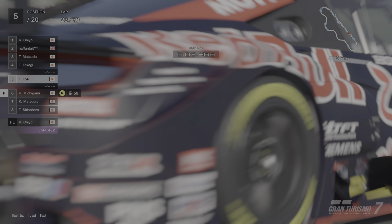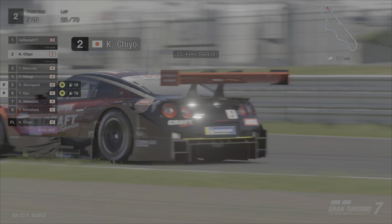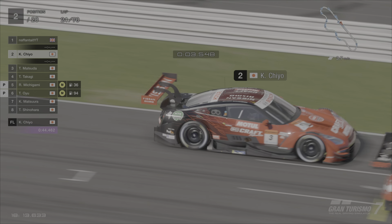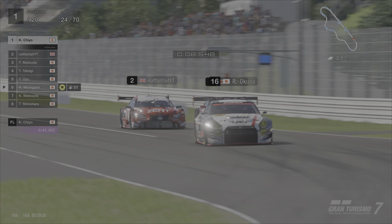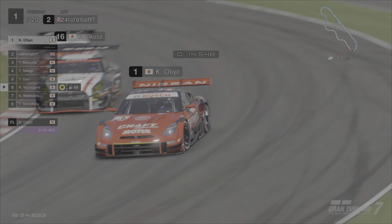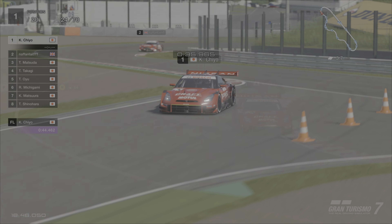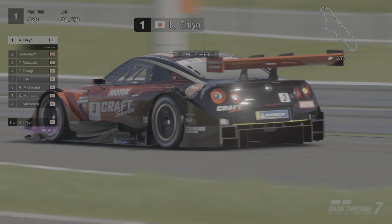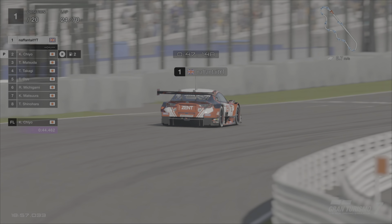The Red Bull NSX leaves the pits ending up in P5, with the Takata Dome NSX taking up P6. Then there's another change for the lead as the Motul GTR makes a move all the way around the outside of Turn 1. There's a bit of side by side action, a little bumping, and it's as if the GT300 GTR assisted the GTR going around while the Lexus got caught up. However on the same lap the Motul GTR takes its first pit stop, handing the lead back to the Zent Lexus.